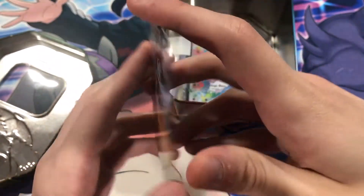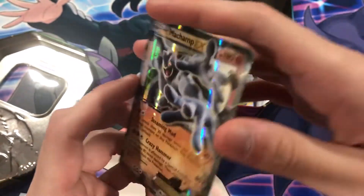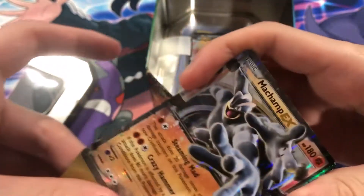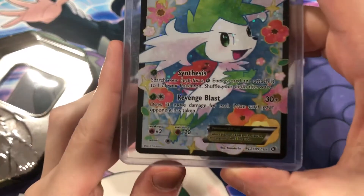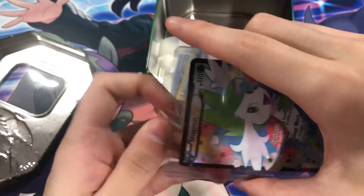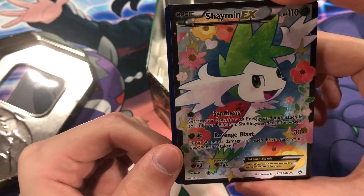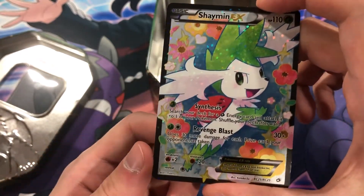Look at that Machamp EX — it's at least near mint, not too bad. 2015 — so it's like a six year old card? Shaman — I don't remember what set this is from. Oh wait, isn't this from Legendary Treasures from Black and White? I think it is. Very cool art.